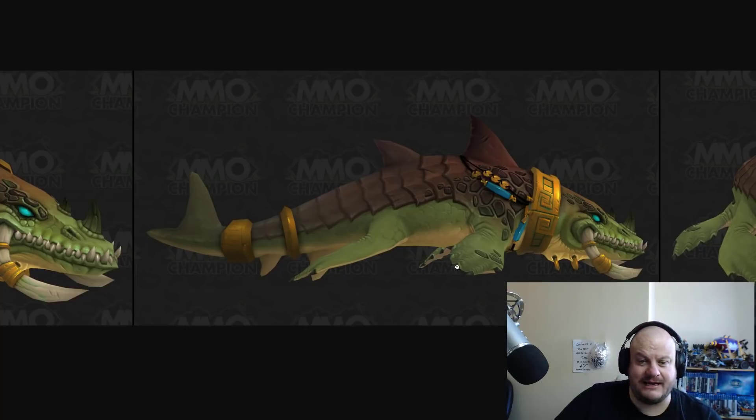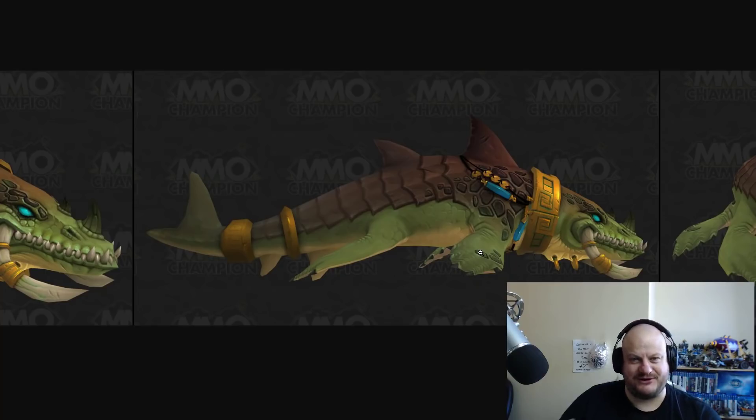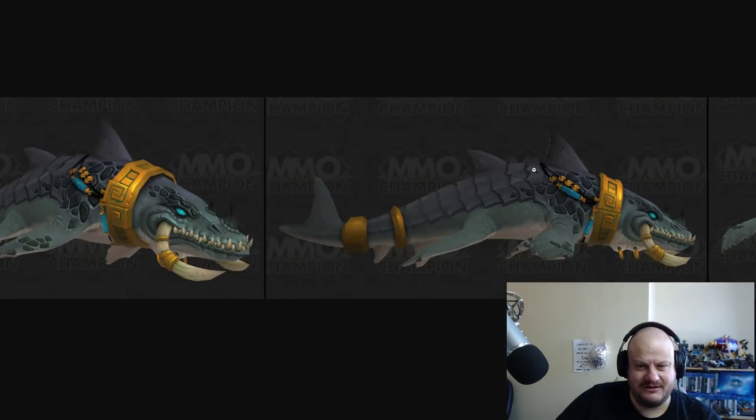I wanted to comment on some of the art — in the last video I took the mickey out of Tyrande's form at the end, part joke, part not joke. Because the new Tyrande model looks a bit weird, kind of like she's wearing what's left of Darnassus. But it's very rare that the art department makes me question a decision — and this is absolutely one of those occasions where they've nailed it.